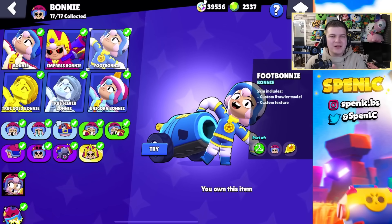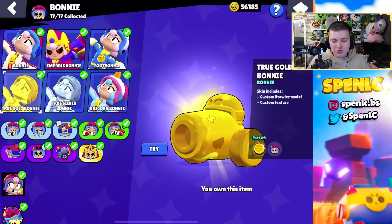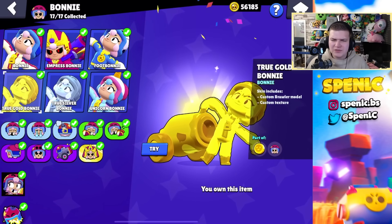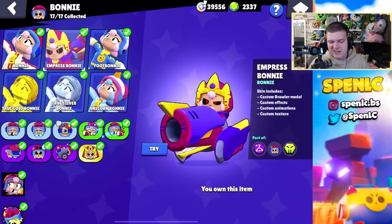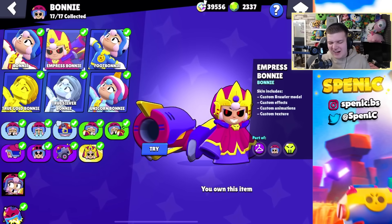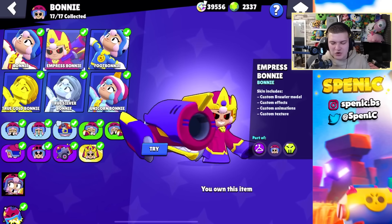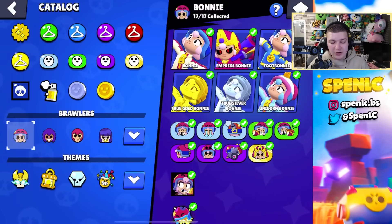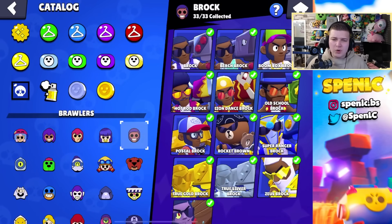Moving on to Bonnie, she only has three skins to choose from. True Gold Bonnie is the best skin out of all of them, but it's a very costly skin and there's no point buying gold skins at the moment. I think Empress Bonnie is a better choice — I kind of like how she looks, but in game the shot animation isn't really the best. Just go for one of these skins, they're pretty good value for your bling.